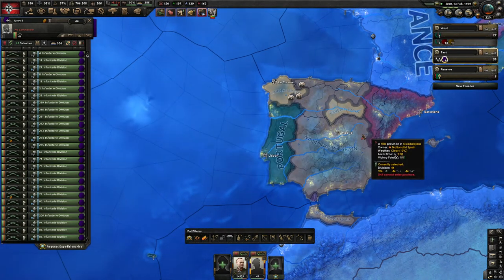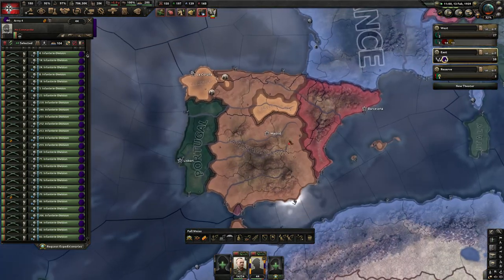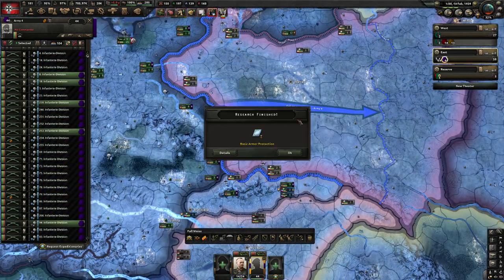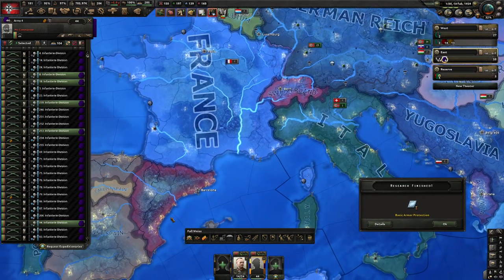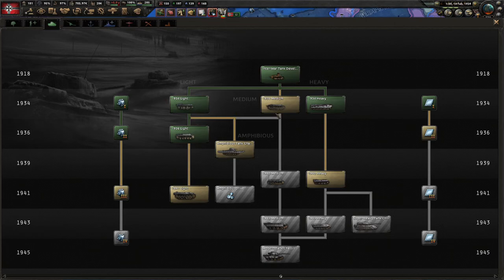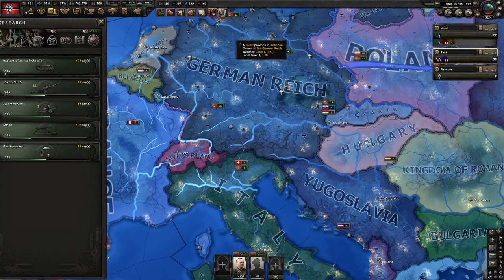It looks like Franco was in some trouble before. Even without our help, he's finding a way to win. Of all the sides to win, Franco's the best for us — in historical at least. Might as well get started, yeah we'll continue.